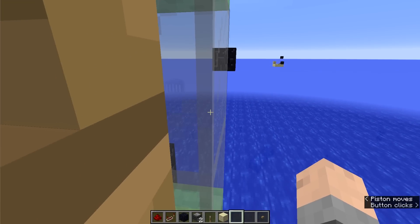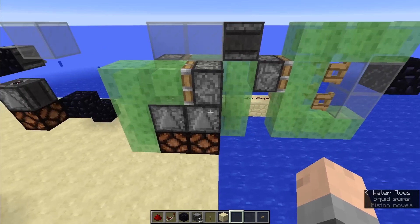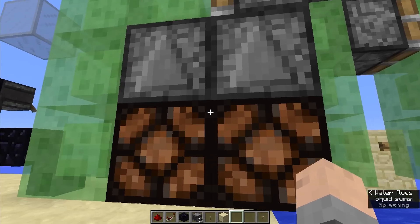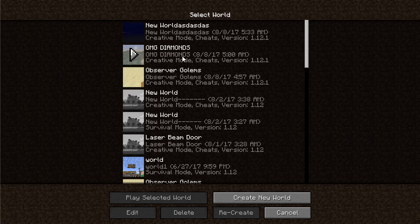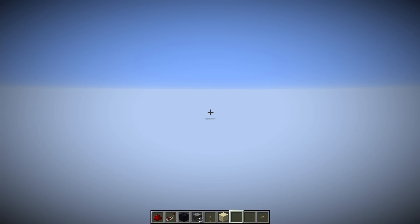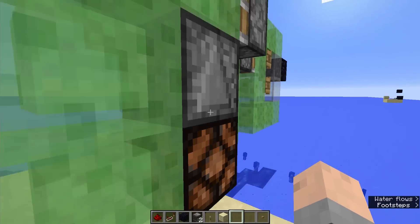Now you can sometimes have some issues with ghost blocks, which is just like that right there — this is not how this is built. You can see that there are two observers and two lamps, so if I just save and quit and head back in, then it's all fixed. It really shouldn't affect how it's moving, so now we're back to just how it's supposed to look.